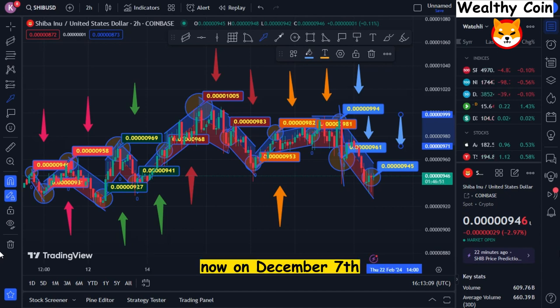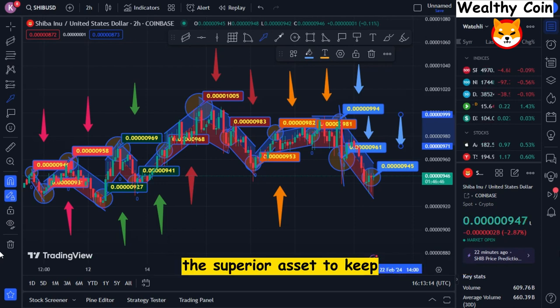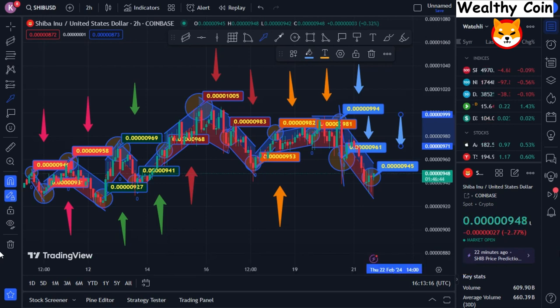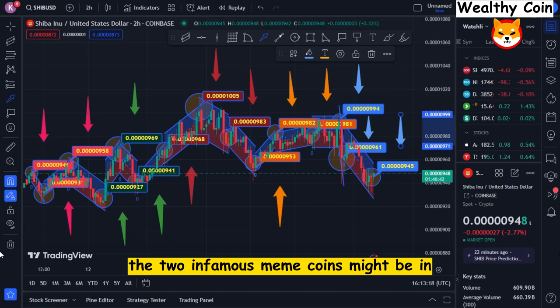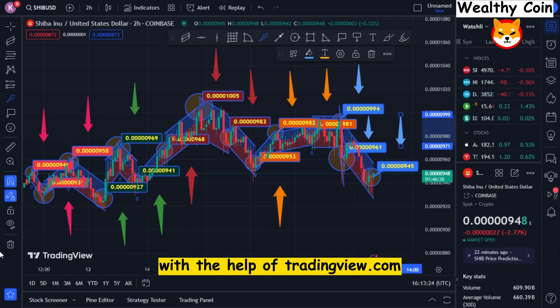Now, on December 7th, with the use of comparative technical analysis tools, it is clear that Doge has been the superior asset to hold. The two infamous meme coins might be in for a surprise soon, and in the coming weeks, the price of Shiba Inu may end up being the best performer. With the help of TradingView.com and a basic division equation, investors may find out which asset will do better.